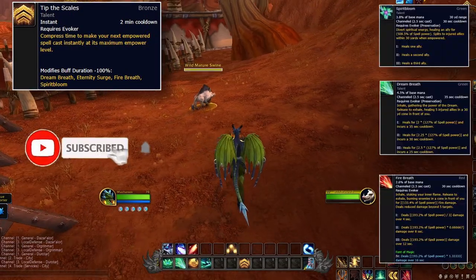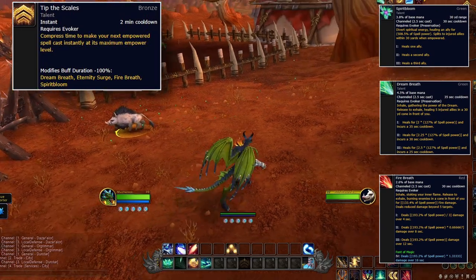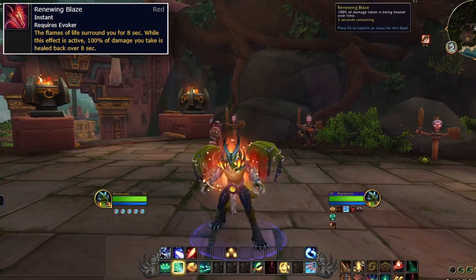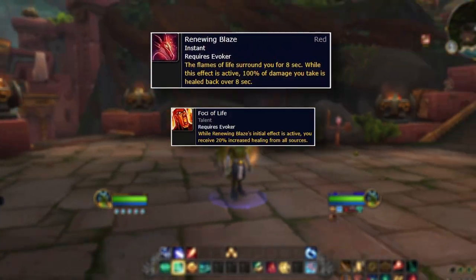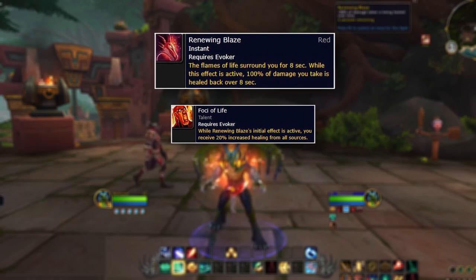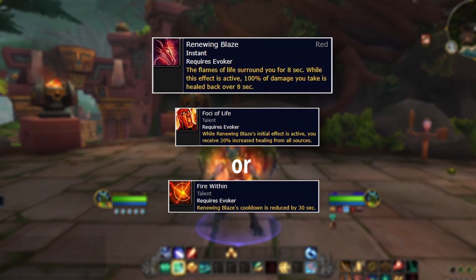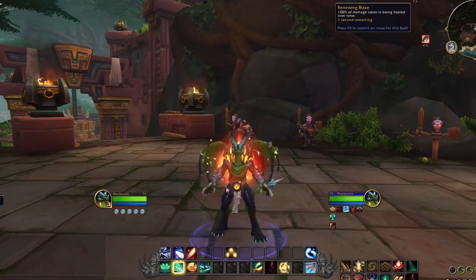Tip the Scales makes your next empowered ability instacast at max power, which can be used for offense or healing for a really powerful spell. Renewing Blaze causes all damage you take for 8 seconds to then heal all back over 8 seconds — one of the strongest cooldowns in World of Warcraft. You can pair this with the Evoker talent Foci of Life, so when Renewing Blaze is active for the first 8 seconds healing on you is increased by 20%. Or you can run Fire Within, which reduces the cooldown of Renewing Blaze from 1.5 minutes to 1 minute. Both options are great, just depending on what you want to run.